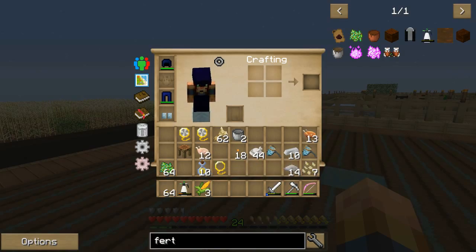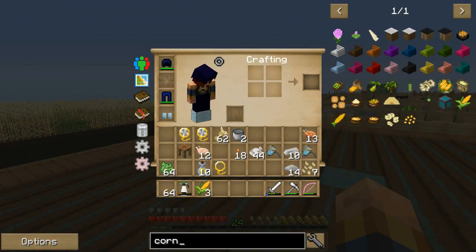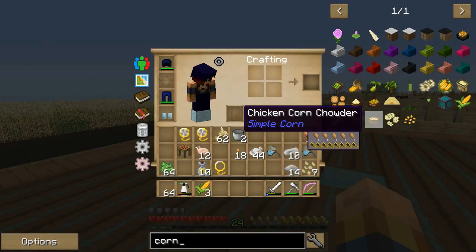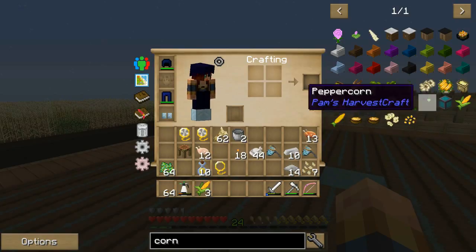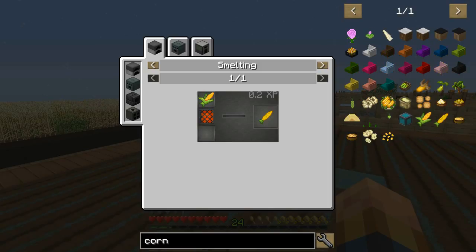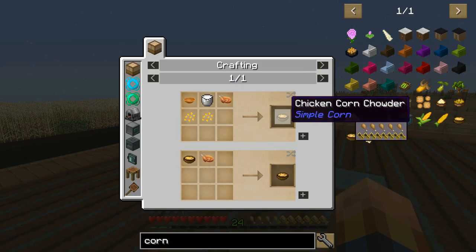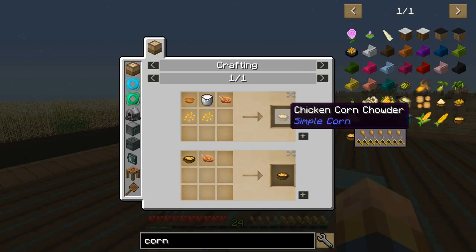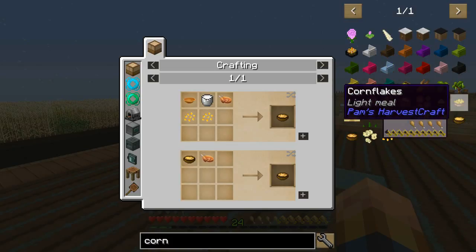So what can you do with the corn? Can you eat it? Corn, roasted corn - corn cob, popcorn, chicken corn chowder, corn flakes, corn on the cob. I'm assuming you need - oh, you just roast it. Wow, three hunger sticks - that's pretty good. Very nice. Chicken corn chowder - bucket of milk, a bowl, a cooked chicken. Check that out! I've definitely got to get into Deco Crafts. I love Deco Crafts.